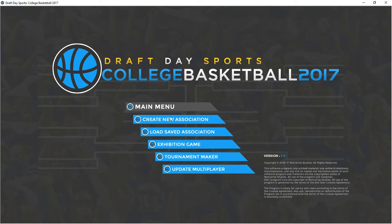Here we have the main menu. We can create a new association, load an association, play an exhibition game, make up a tournament, and update multiplayer. So this does have a multiplayer function. I will not be touching on that just because I don't know anything about how it works in this particular game.